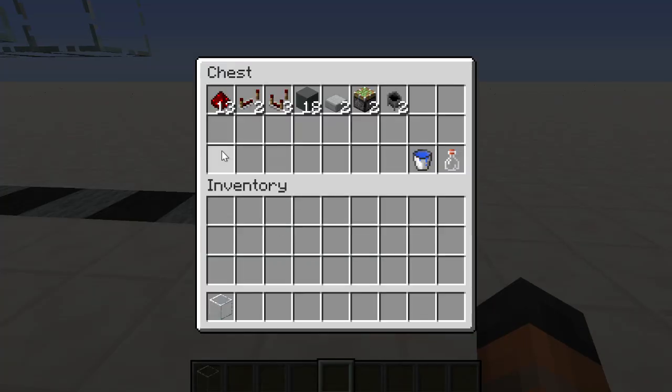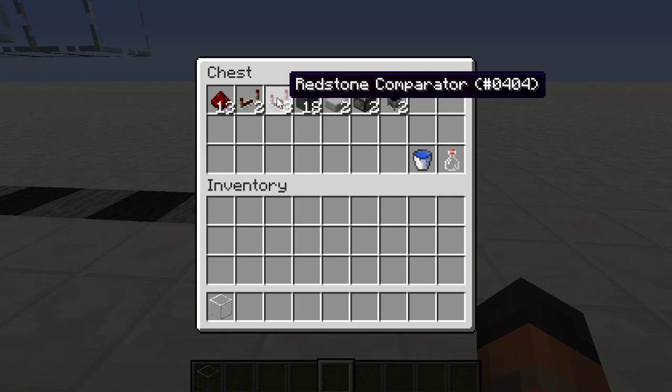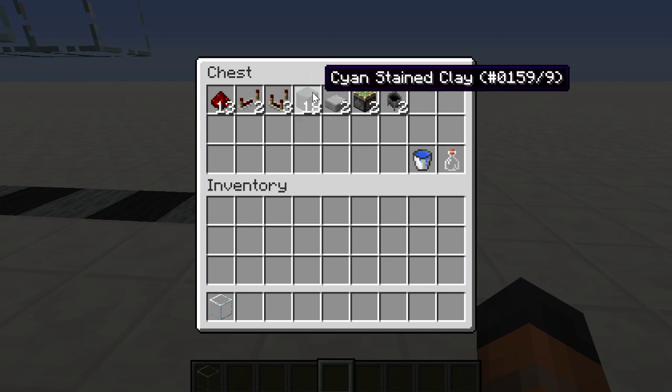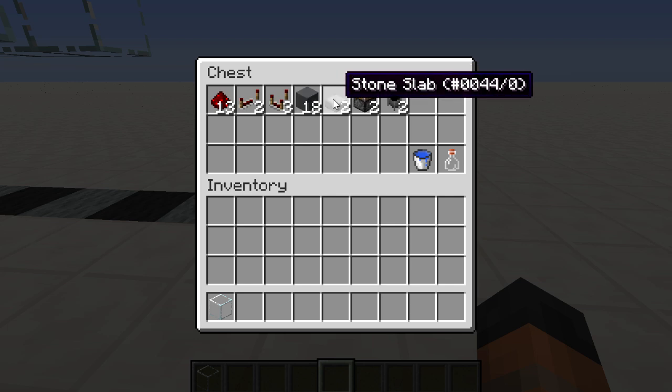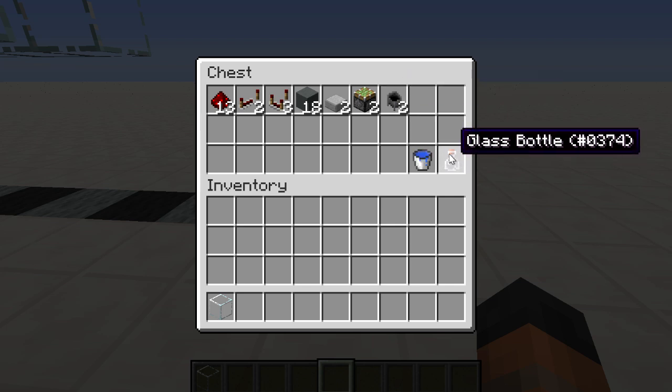In this chest are all the things we need to build this. We will need 13 pieces of redstone, two redstone repeaters, three redstone comparators, 18 building blocks for the redstone — you are probably going to need more for the walls that go on either side. Then we will need two half slabs, two sticky pistons, two cauldrons, and then to use this you are going to need a bucket of water and a bottle.